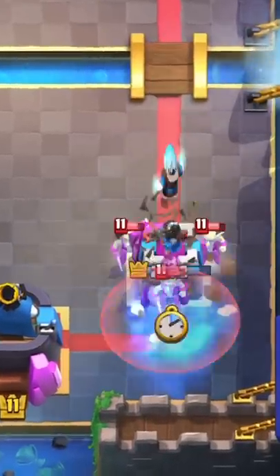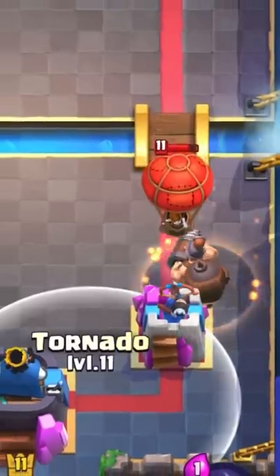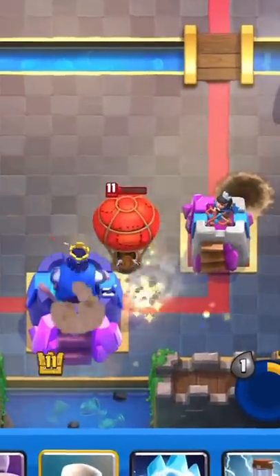You can reduce a little bit of damage from the Goblin Barrel with Ice Wizard. Use the Mighty Man's Big Black Bomb to push the balloon, then turn on the King Tower with Tornado and receive no damage on the Princess Tower.